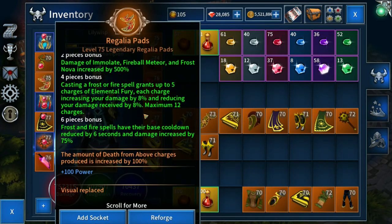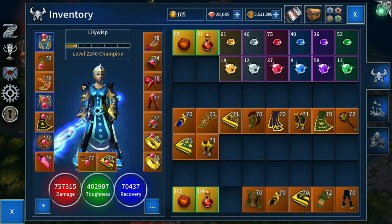If you don't have the full set, grab those two first to get your two-piece bonus, and then either the helm, gloves, pants, or boots to build up your four-piece and then six-piece bonuses.